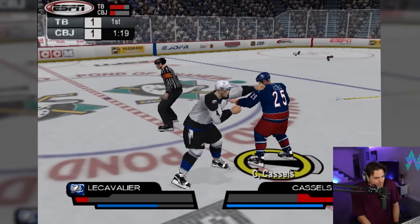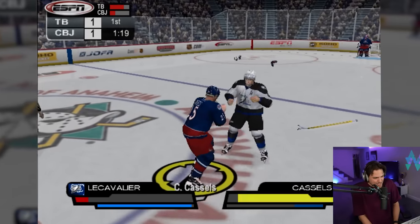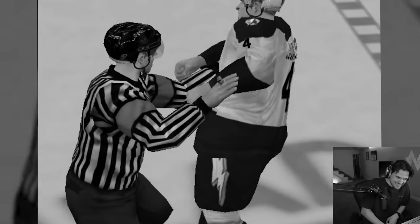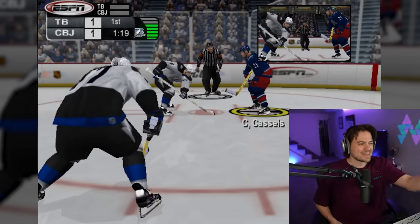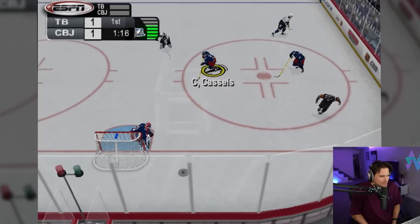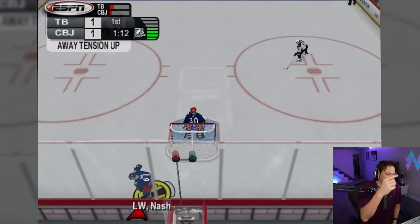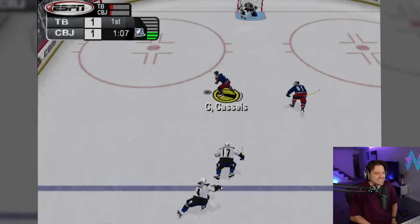We can taunt with the left trigger and tell him to come at us. The fighting is actually sick. Look at that pressure bar — he got a little speed boost for winning the fight, so Tampa now has the green bar for a little extra speed. Dude this game is sick — 2v2 arcade mode, the fighting, the speed, so much open space. This is sick, I like this a lot.